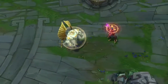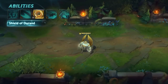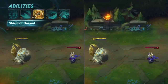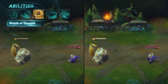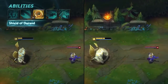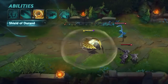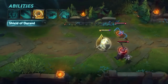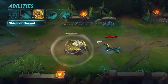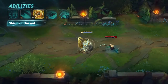Galio's W is Shield of Durand, and it does a few things. First, it passively grants Galio a magic damage shield that refreshes if he avoids taking damage for a moderate period. Second, activating Shield of Durand causes Galio to enter a defensive stance for a short period of time. As long as the key is held down, he gains damage reduction and moves slowly. When the W key is ultimately released, Galio taunts all nearby enemy champions. Range and duration extend based on how long the stance was held. While Galio's charging Shield of Durand, the channel cannot be interrupted by crowd control, though Galio himself is still affected.